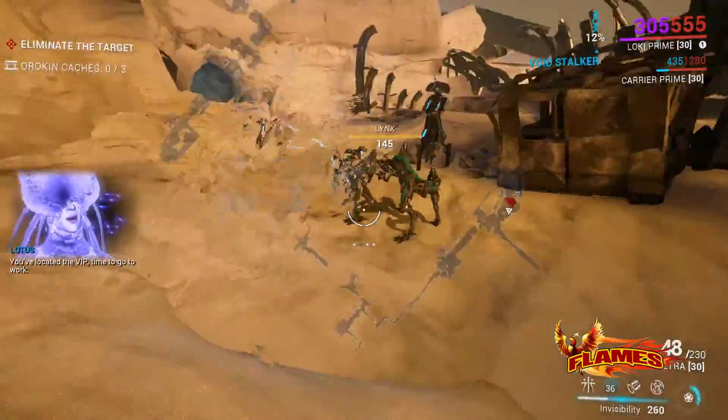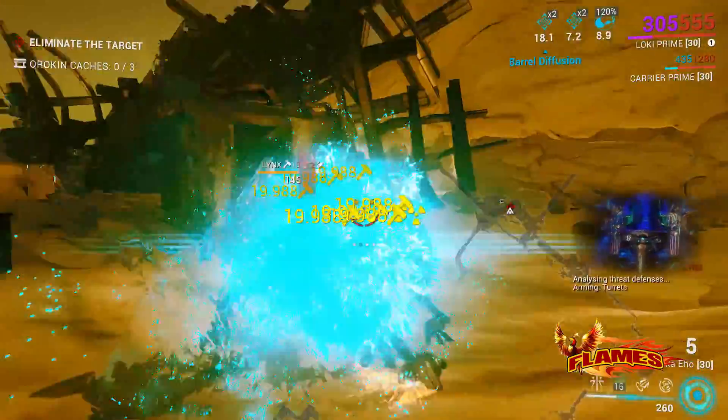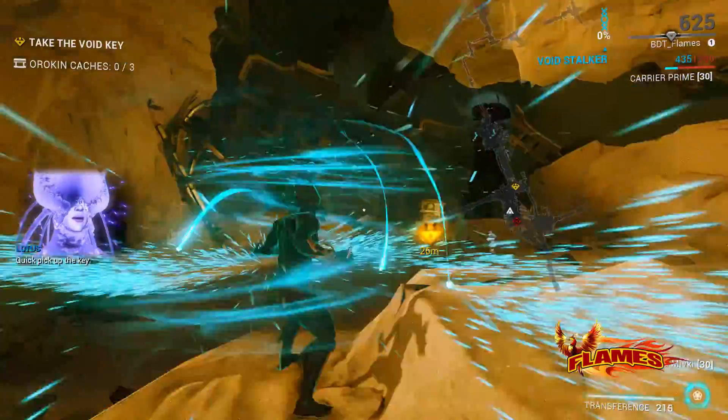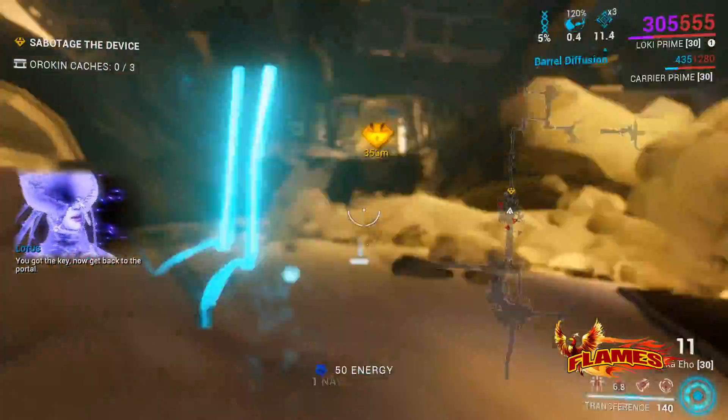You've located the VIP. Time to go to work. Quick, pick up the key. You got the key — now get back to the portal.